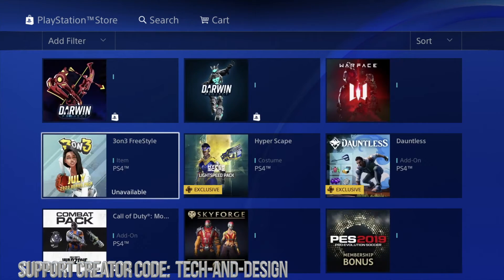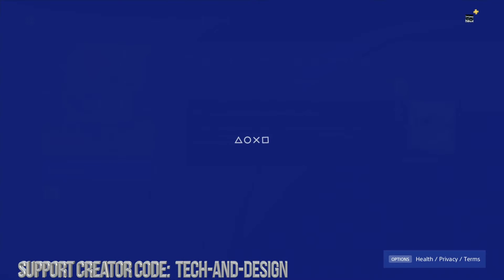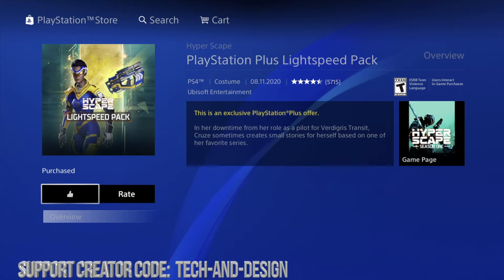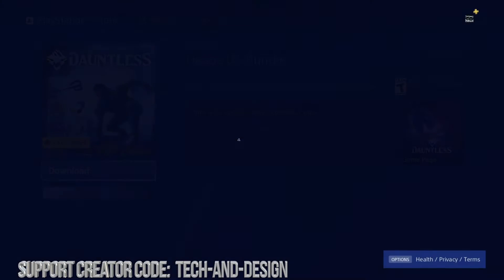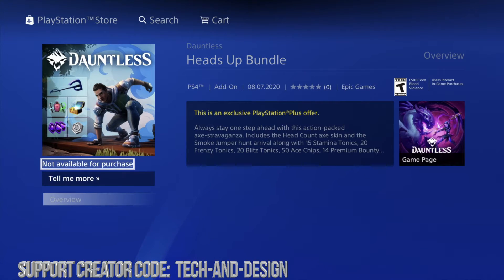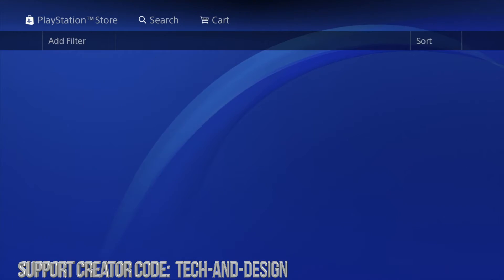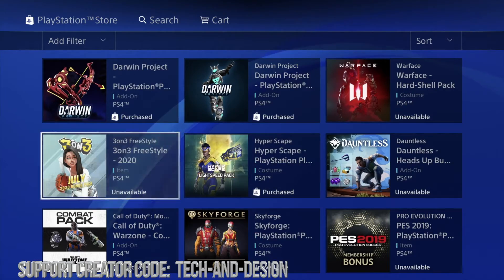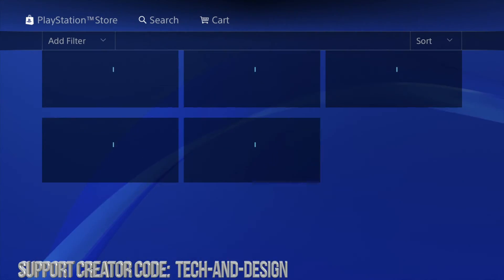That says 'not available for purchase' — that's okay, we downloaded it so it should be all right. There we go — 'purchased.' Obviously it's better if it just says 'purchased' so there's no confusion, but if it gives us that 'not available for purchase' message after downloading, it's fine. Just go into the game and you'll be able to apply these bundles. That would be it for all the new bundles — I don't see any other free ones right here.